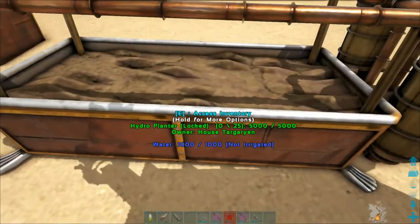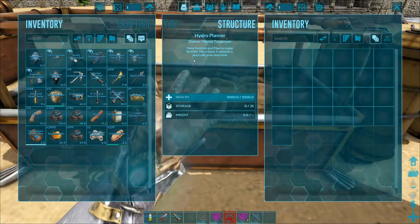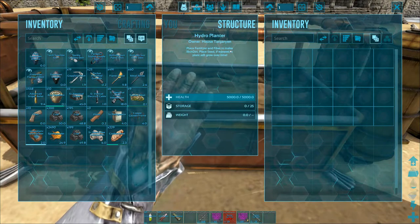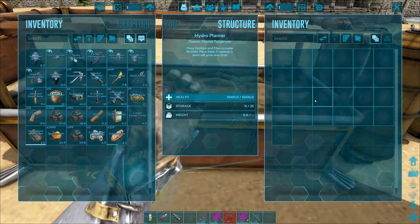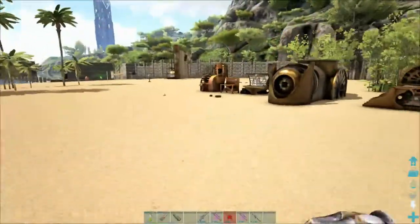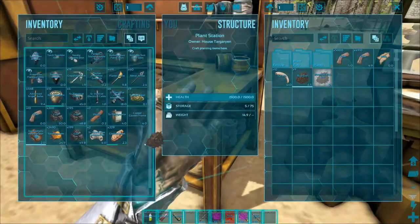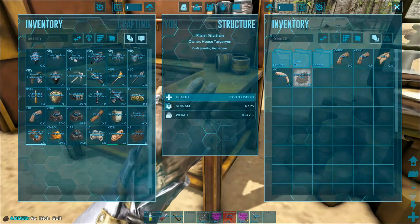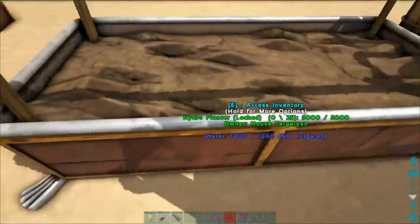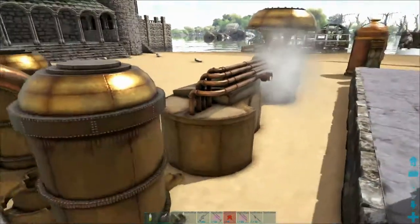Next we have the hydro planter, and basically you will never need another crop plot ever again. You put fertilizer and fiber in it, which makes rich dirt, and then if you put seeds and water in, you'll have a lot of plants growing very fast. I don't have rich dirt at the moment but basically you just put your stuff in here and it grows you plants over time. I'll show you some in the greenhouse over here afterwards.